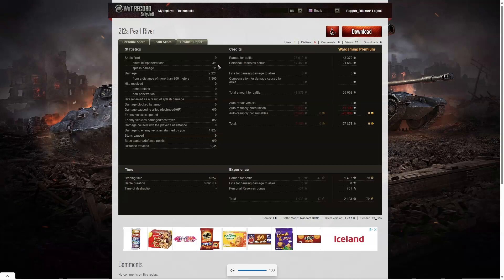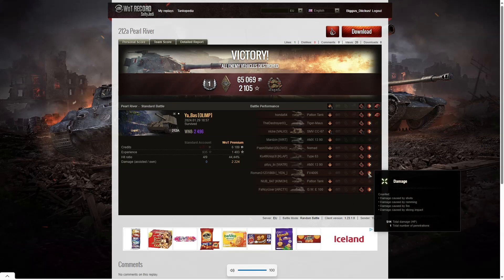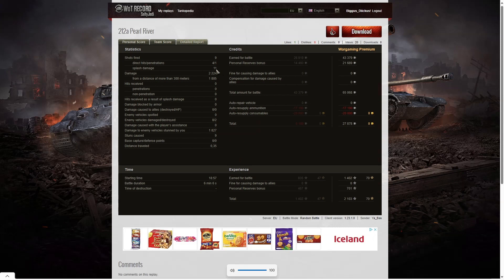He got four direct hits on the enemy, one penetrating shot, and 11 splash. The penetrating shot was actually the Hesh bomb — 514 hit points from that shot alone, hitting the turret, going straight through and wiping out the tank completely. He got 11 splash as well, 2,224 hit points of damage of which 1,805 were at more than 300 meters. The Patton tank was one he hit at close range and the other was the AMX 1390. He damaged eight of the enemy, killed two, and did 1,827 hit points of stun assist from nine stuns — so combined damage is about 4k altogether.